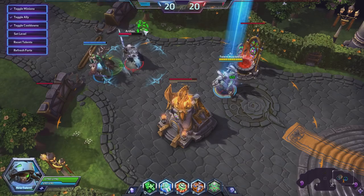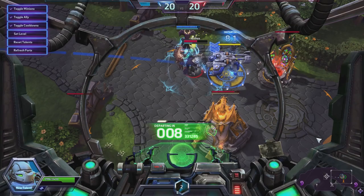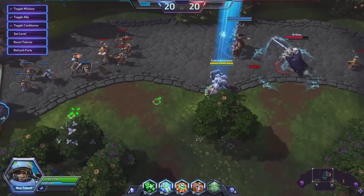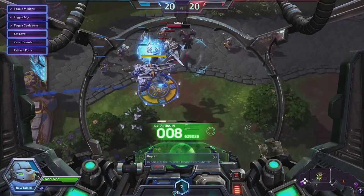I'll pick our spawn. Then we turn into a Medivac. Our friends can either choose to get in or just get in. And then we lift off with our E ability, it looks like. Oh, that is so cool! I'm going to lower my cooldowns on this.